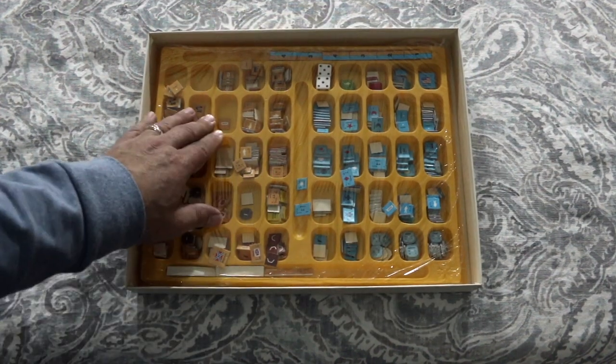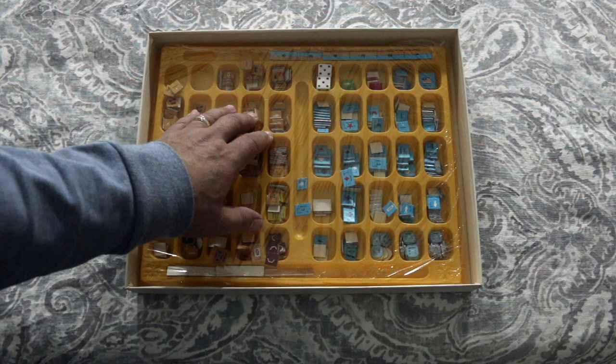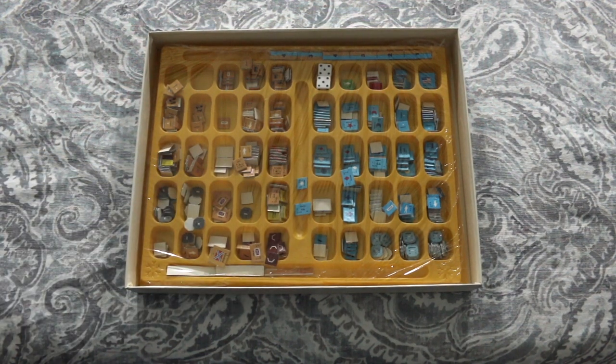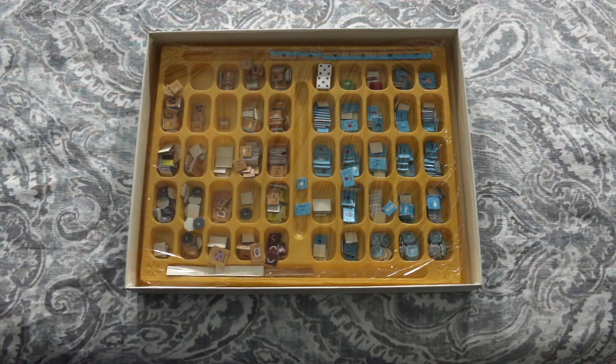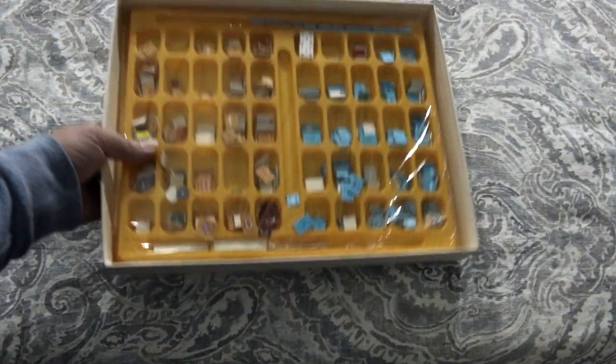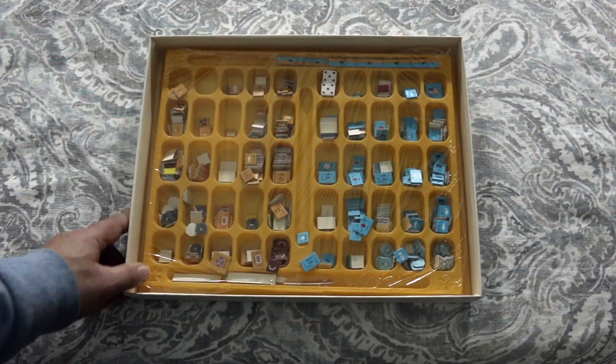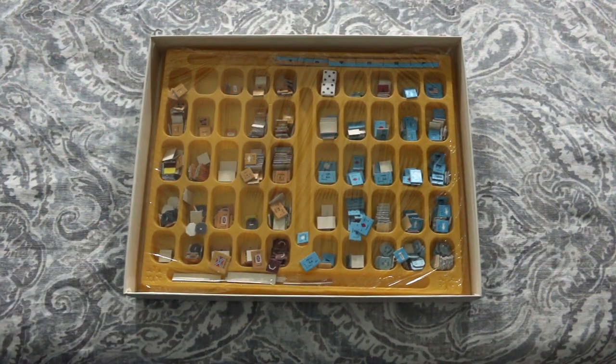Here are the counters and dice. The previous owner put saran wrap around to keep the counters from coming out — these are known as the worst counter trays the industry has ever seen. They had no cover on them, so if you accidentally moved the box they'd all go flying, unless you put plastic or something over it. But I guess it's better than no counter tray — though some people might say you'd be better off with none at all.